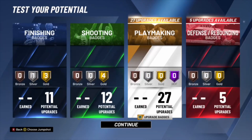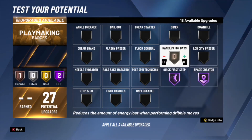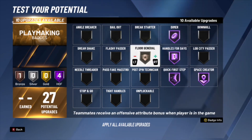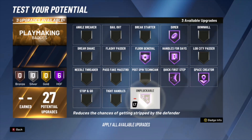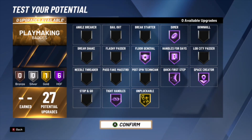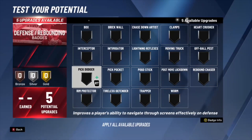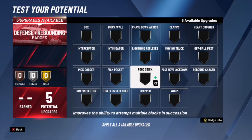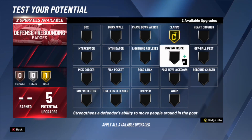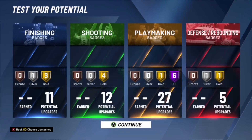For playmaking — he's got 27 — we're gonna go crazy: Hall of Fame quick first step, space creator, handles for days, dimer, floor general, unpluckable gold, and tight handles on Hall of Fame. For defensive badges: gold clamps and silver intimidator. That's gonna wrap off the Cade Cunningham number one build, possibly for next year in the NBA.